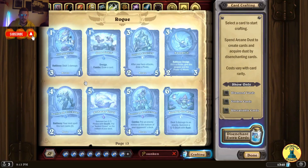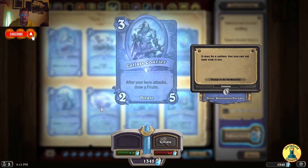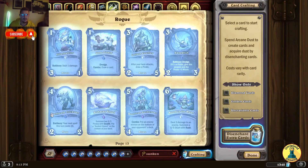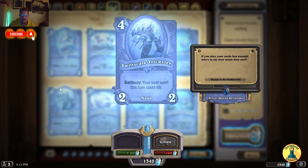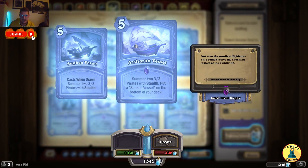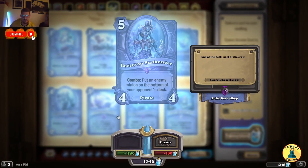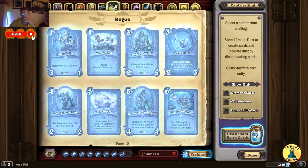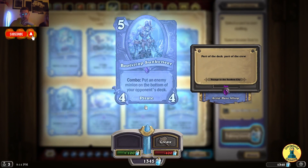Next we have Rogue. Deal 1 damage — Dredge, Combo: draw a card. Costless Carrier — after your hero attacks, draw a pirate. Pirate Roll — Battlecry Dredge; if it's a pirate, give this weapon and the pirate 2 attack. Swift Scale Trickster — Battlecry: your next spell this turn costs 0. Summon 2 3/3 pirates with stealth; put a Sunken Vessel on the bottom of your deck — cast when drawn: summon 2 3/3 pirates with stealth. Woodstrap Sunk — Combo: put an enemy minion on the bottom of your opponent's deck. If everybody has the Dredge mechanic and you do it from the battlefield, it's super strong.